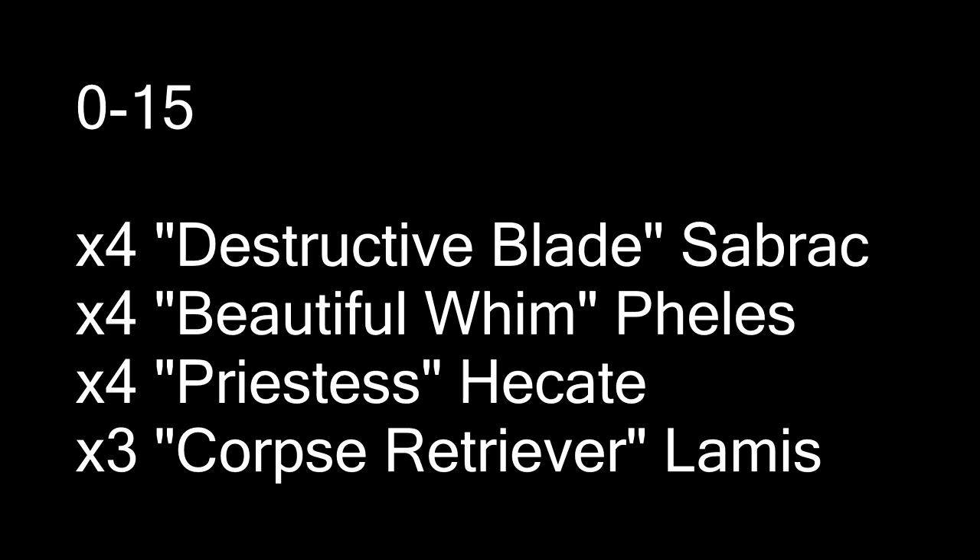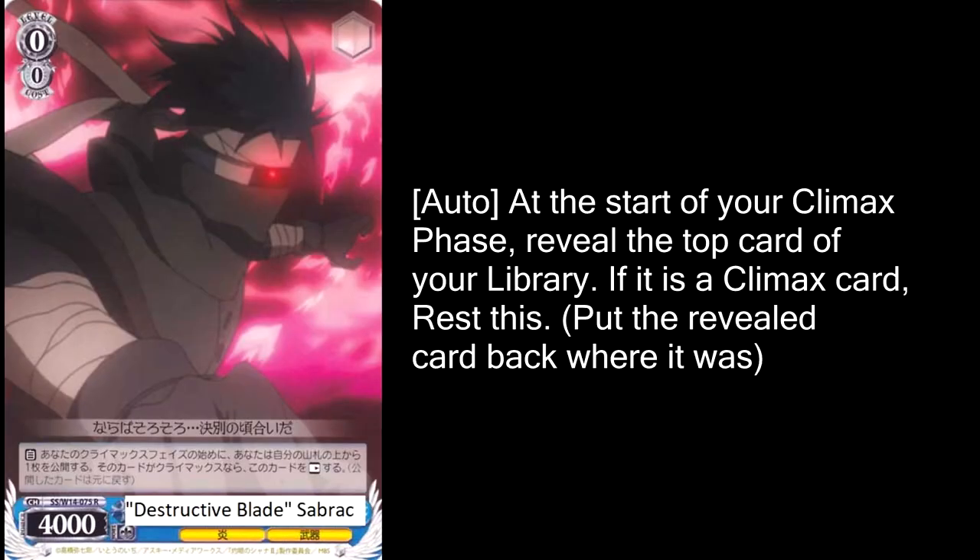As you guys probably know already, Shauna doesn't have very good level zero play, but we do get access to a 4000, so it's going to be a little bit better for us at level zero than it would be for a traditional Shauna deck. Our main beater at this level is going to be Sabrakh, of course, because he's a 4000 level zero, which isn't something that's normally talked about in Shauna decks. Shauna players don't normally worry about how their level zero goes, so normally people just ignore this and leave it out for a card that gives better consistency or more utility.